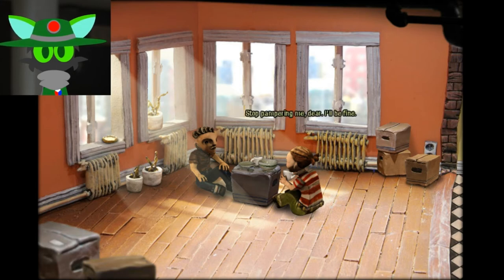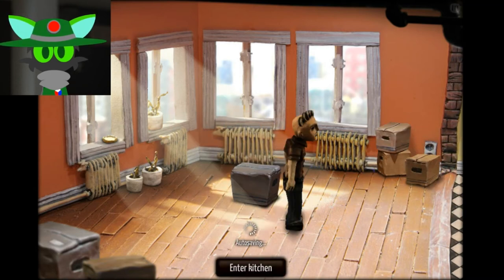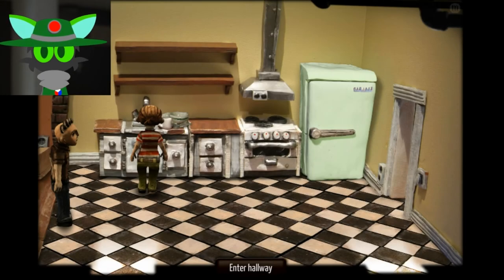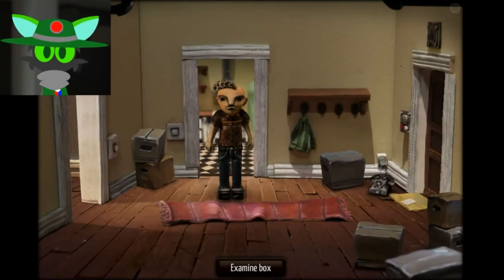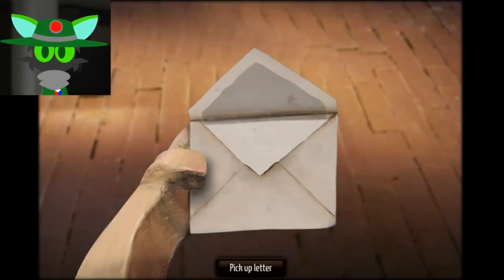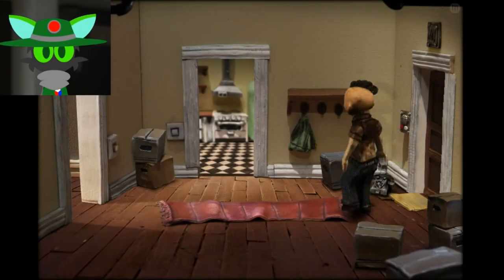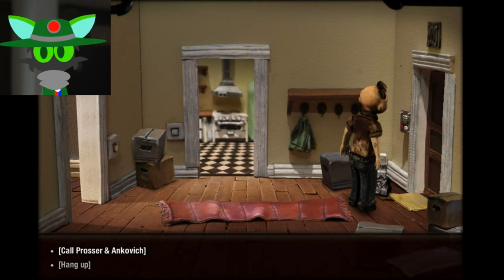The caretaker still has their spare key. Victor should call him. I need to find the number — I don't know it. I find a mail envelope. It's dated Wednesday, April 4, 2009: 'Dear Mr. and Mrs. Neff' — that's us! It's from Prosser and Pankovic Realtor service. There's the number: 555-49-76-80. I just need to call it.